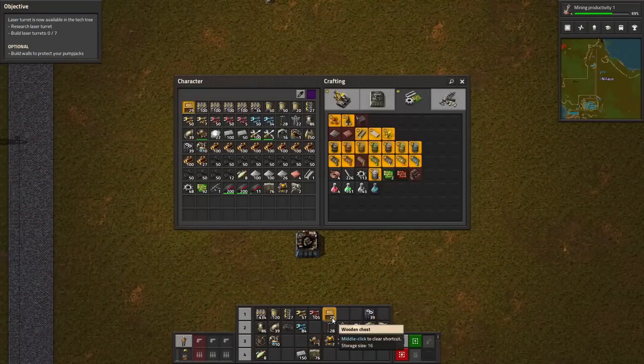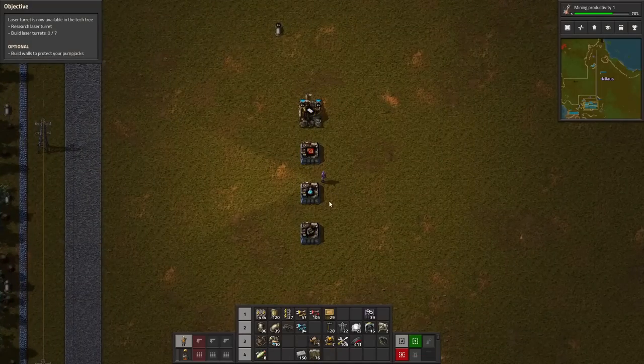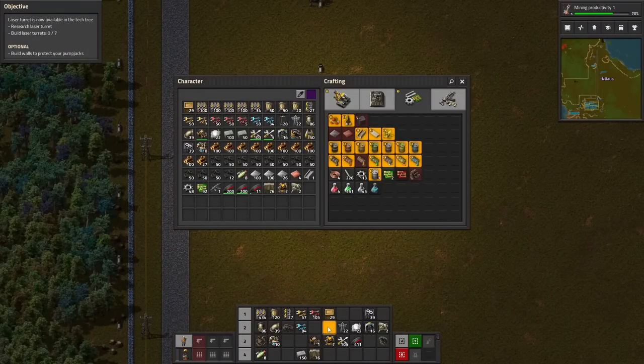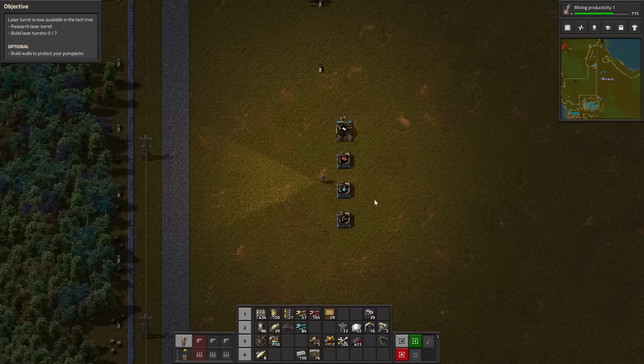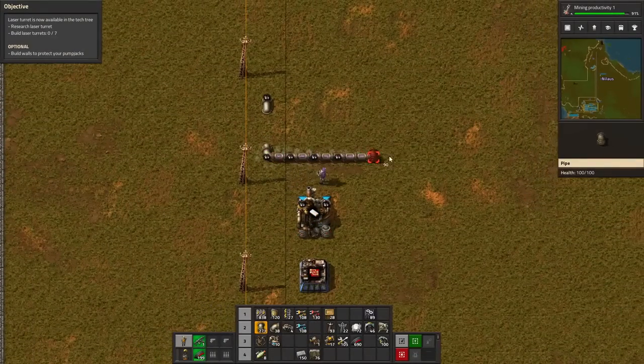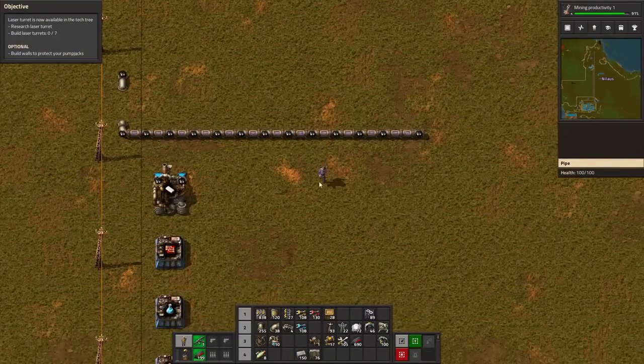That gives us some kind of pattern that we want to make, and then we just need to get the stuff inbound. I'm going to go pick up some more power poles and anything else we need to get this built. Let's see if we can build this in a meaningful way — we're going to get some kind of line here.